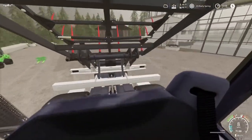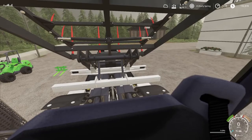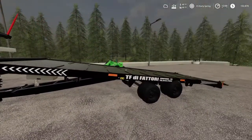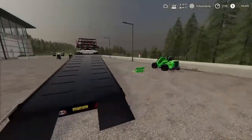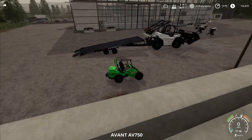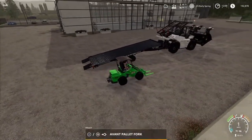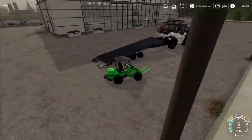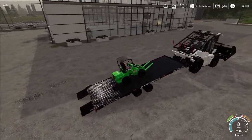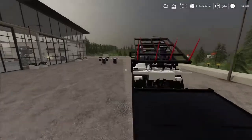Now we back up to attach the Vittoria trailer. The fantastic thing about it is it's a tilt trailer — not only can you use it as an auto-loading bale trailer or log trailer, you also have a tilting car/vehicle transport trailer. It's fantastic for transporting stuff around. It does have straps, but this won't strap down so you've got to drive carefully.